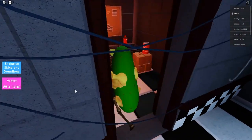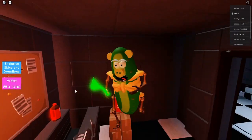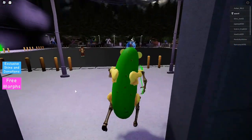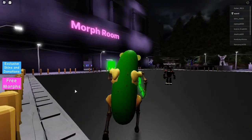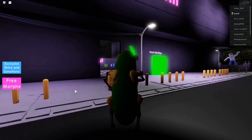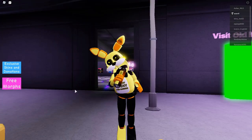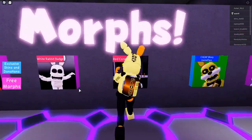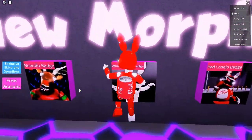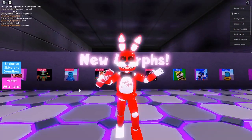You'll then see a Bloxy Cola — touch it and you will receive the badge. By the way, we updated the stats, thank you guys for your support, you're awesome! Remember to rejoin the server after getting the red Conejo badge, and also rejoin after getting the white rabbit badge.